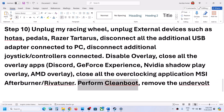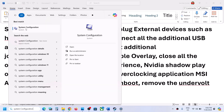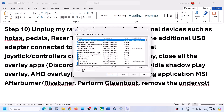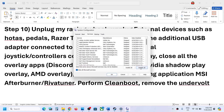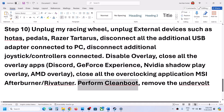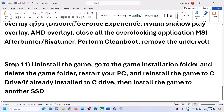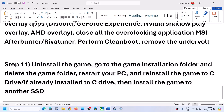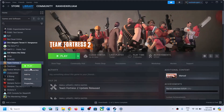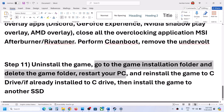Also perform a clean boot. For this, type in 'system configuration' in the Windows search box and then click on system configuration. Go to the services tab, put a check on the box which says 'hide all Microsoft services', then click on disable all. Click on apply, click on OK — you will see a restart option. Restart and then launch the game. Also if you have an undervolted GPU or CPU, remove the undervolt and then launch the game. Now if nothing is working, the last step is to uninstall and reinstall the game — go to Steam, make a right click on the game, select manage, then click on uninstall. After the uninstall, go to the game installation folder and delete the game folder, restart your computer and then reinstall the game.